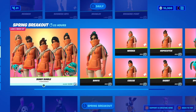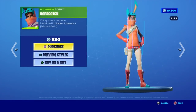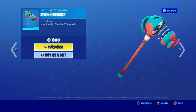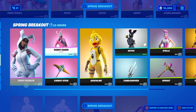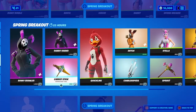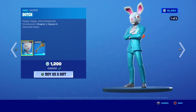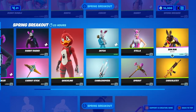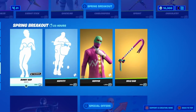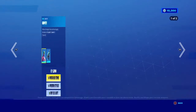We got the bunny bundle. She's 800. We got Rabbit Raiders back. We got Spring Breakout stuff. Dutch — I bought him already, because he's an awesome Easter Bunny to have. And we got the bunny hop. Hopper.